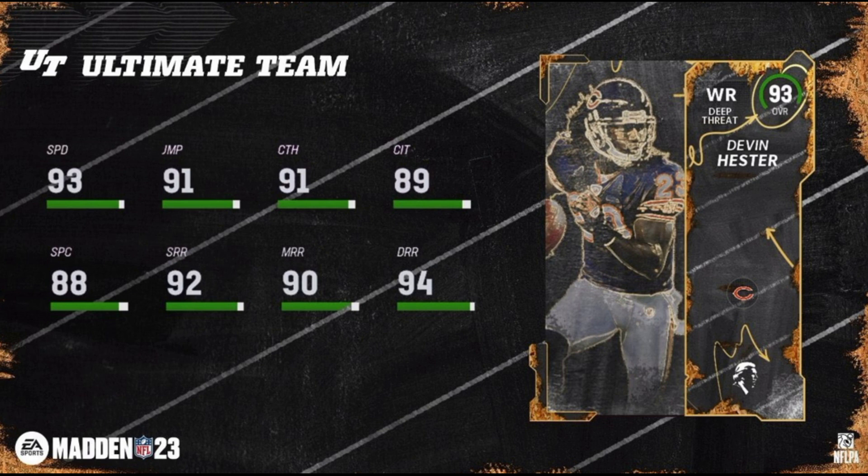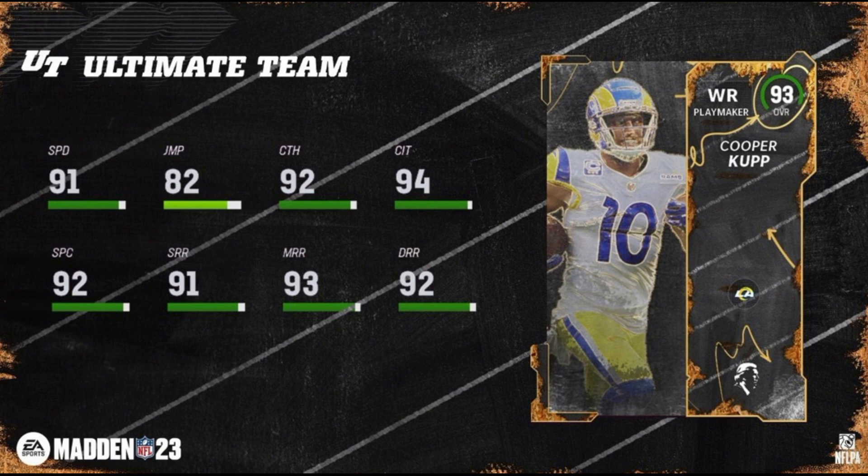We have Devin Hester, our first of two wide receivers — 93 speed with 91 jumping, 91 catch, 89 catch in traffic, 88 spec catch, 92 short, 90 medium, and 94 deep. We've got Cooper Kupp: 91 speed, 82 jump — a little low in my opinion — 92 catch, 94 catch in traffic, 92 spec catch, 91 short route running, 93 medium, and 92 deep. He gets Rams chemistry. They did not say on the stream if current day players will get Legends chemistry, but I'm guessing they will not and will only get the chemistry for their teams.